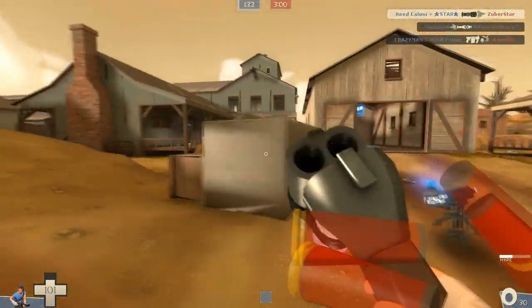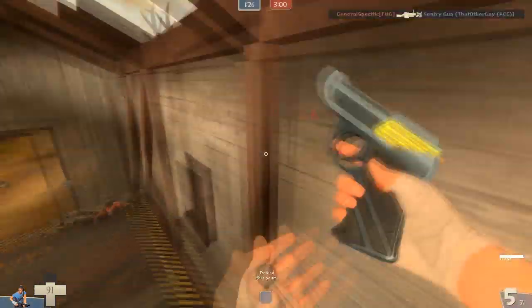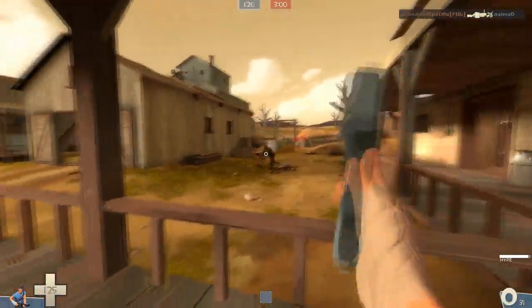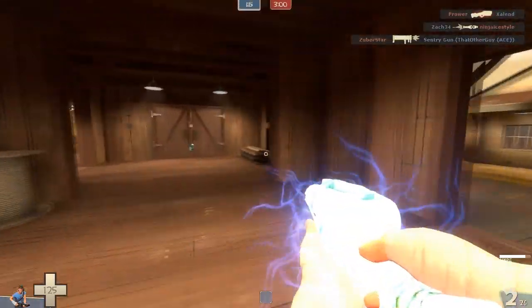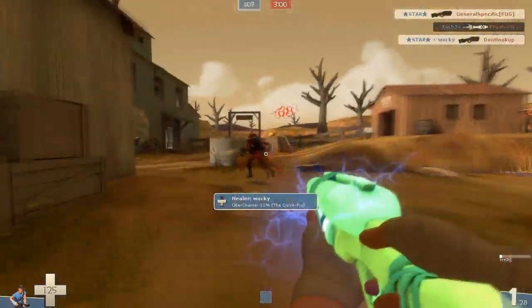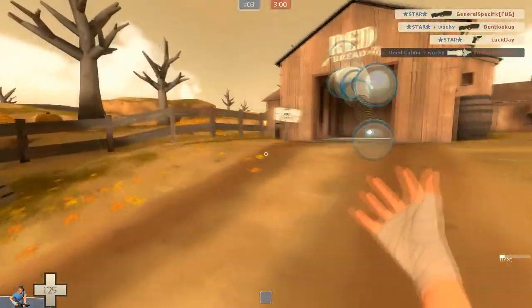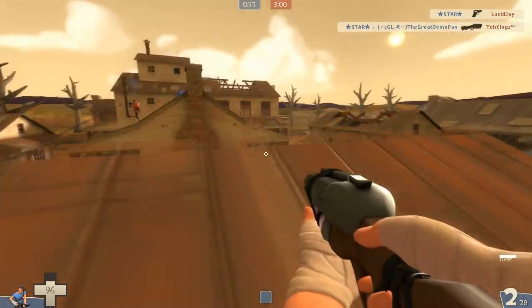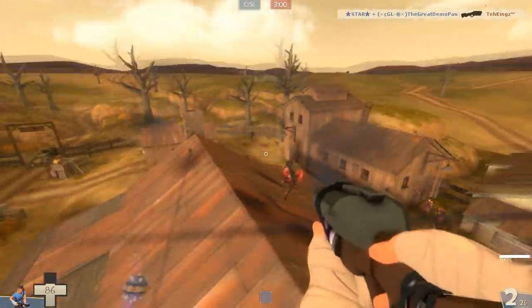The Scout mentality when holding this weapon with mini-crits gives you a feeling like you have a Crits-Krieg or an uber — 'I have to be really aggressive right now.' More often than not it seems to be getting me killed. You have to be thoughtful about when you use it. Right here coming up behind these people is a perfect time, but sometimes it all comes together and you're glad you picked it.